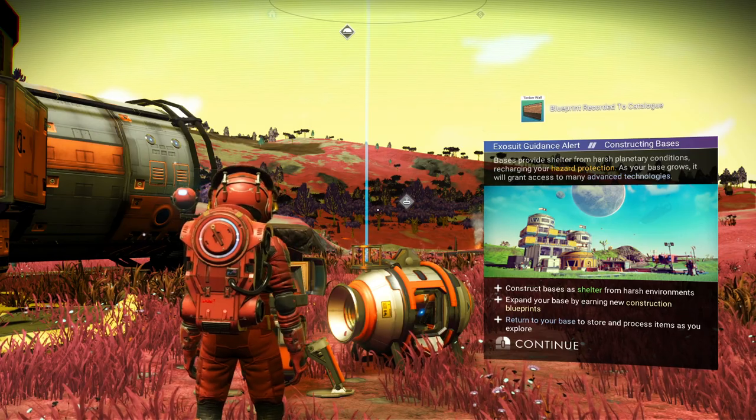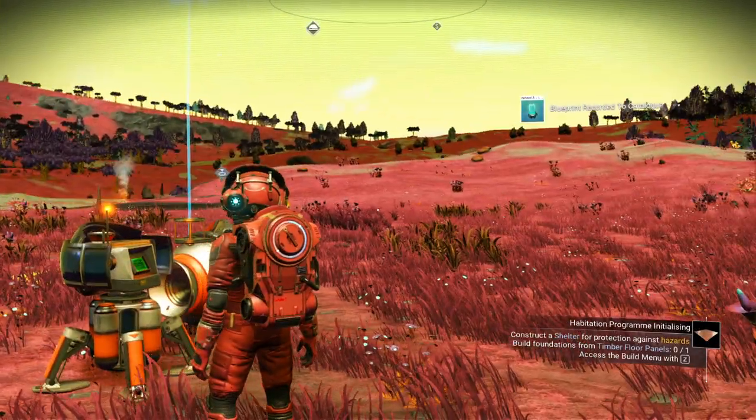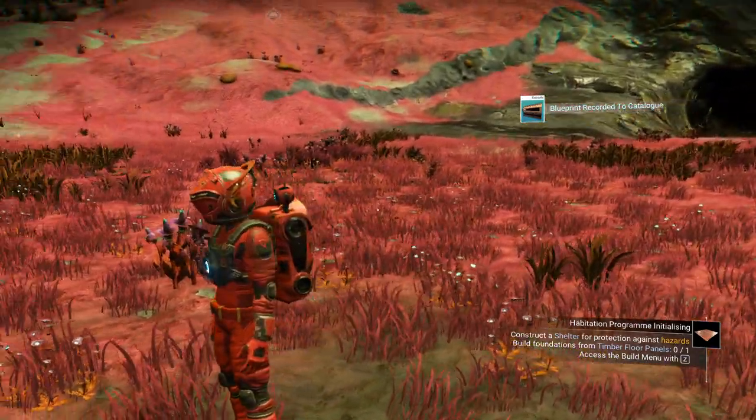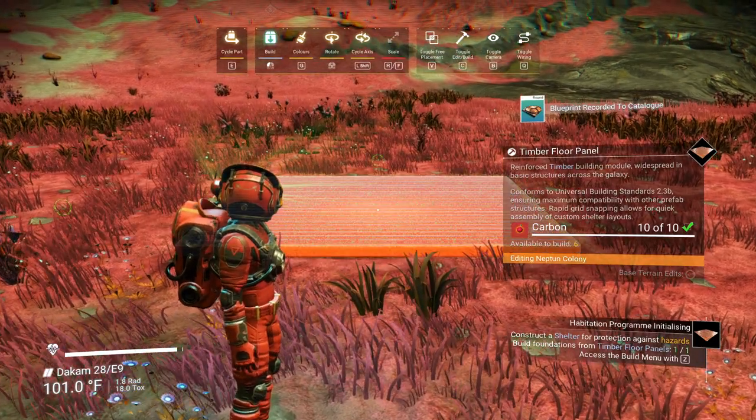Let's see what else we've got. We need to do this because we're about to get a storm. Even though we're on a paradise planet, we always get that first storm. So we're going to start creating our base and we're going to make it kind of small.